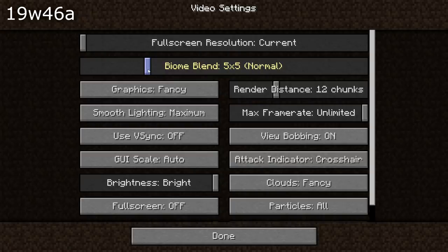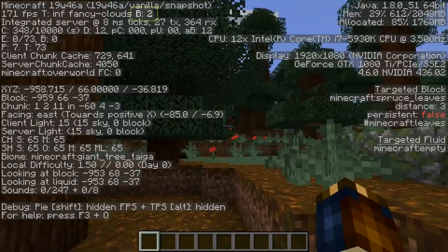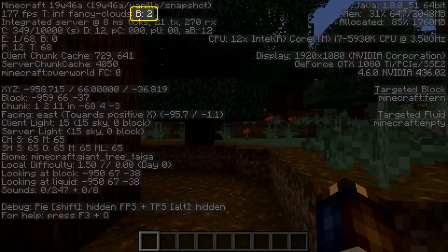The labels for these settings are: Normal for 5x5 (the default), Fast for 3x3, or Fastest for off. On the higher end: 7x7 is called High, 9x9 is called Very High, 11x11 is called Extreme, 13x13 is called Showoff, and 15x15 is called Maximum. Your biome blend setting value is now also shown in the debug overlay after a 'B' — note this is the setting value itself and not the distance, so for instance a value of 2 means 5x5 (Normal), and a value of 4 means 9x9 (Very High).